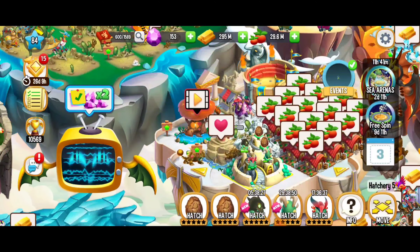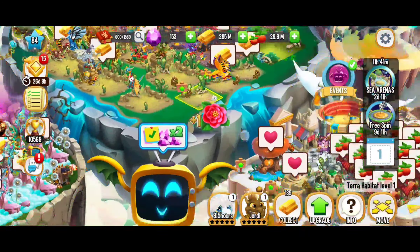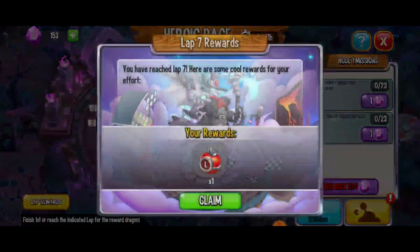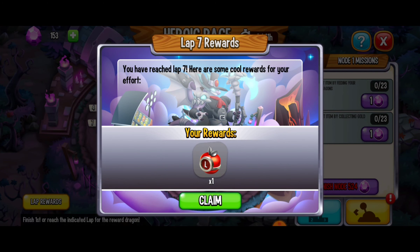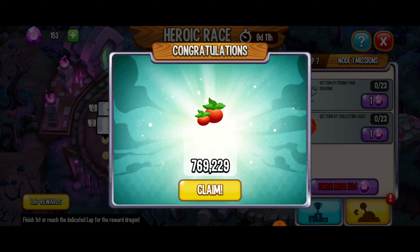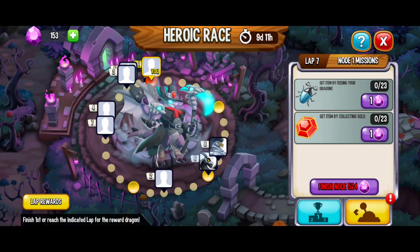Yes! We got it! With that we have finally made it to lap seven! Here we go - we're going to go ahead and claim those rewards. Super stoked about that and that's looking fabulous. 769,000 food - that's amazing! That's more than three quarters of a million food. That's epic - super useful!